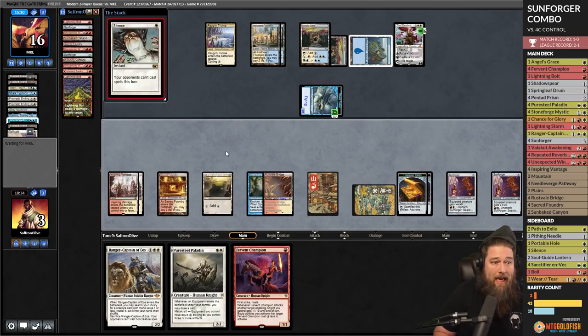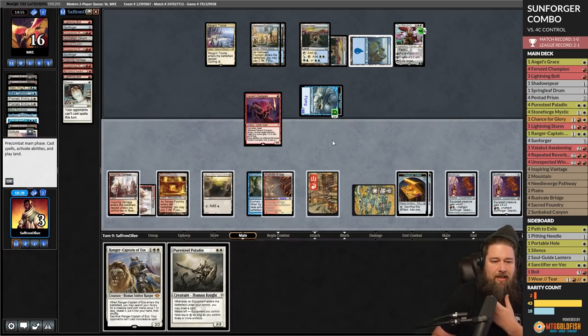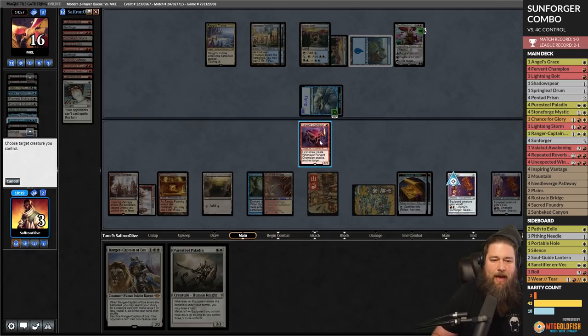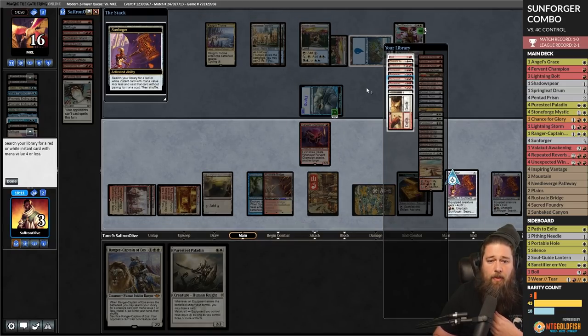The least likely comeback — oh my goodness! We cast it, it resolves — we've got our protection. Fervent Champion! My only concern is do we have enough pieces left in our deck to win. We equip, red-white, unequip — maybe Repeated Reverberation.